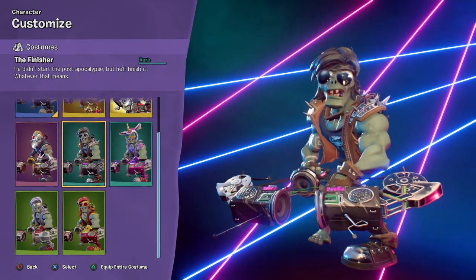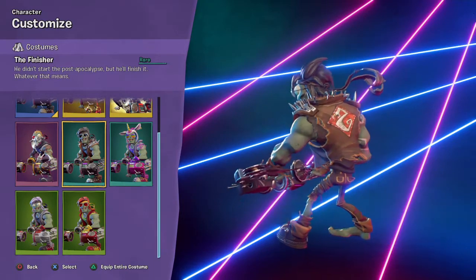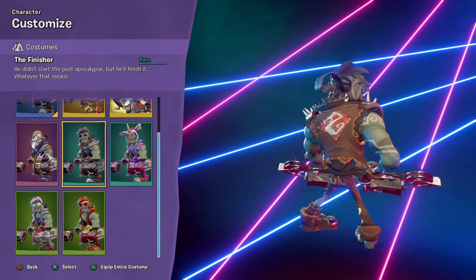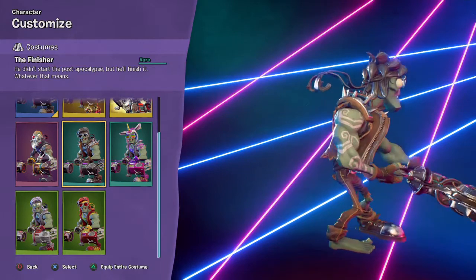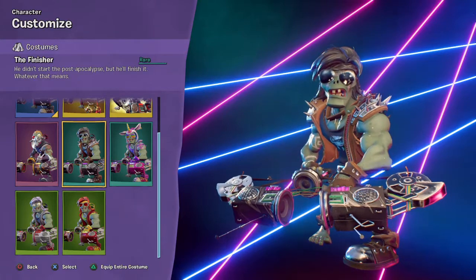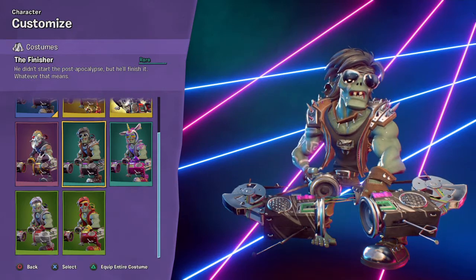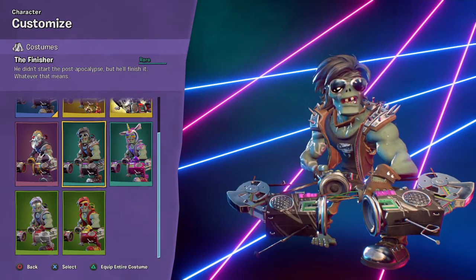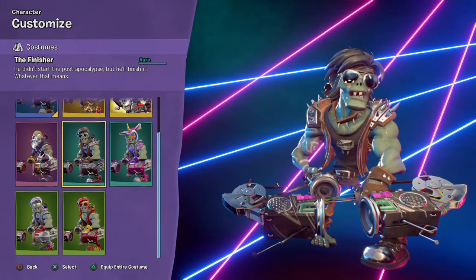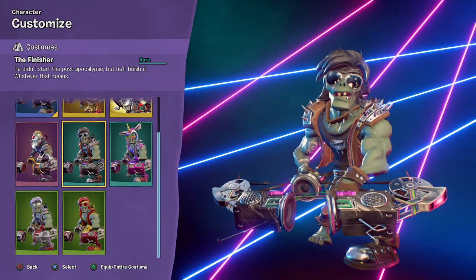Next up we have the Finisher. He didn't start the post-apocalypse, but he'll finish it — whatever that means. So this one's kind of like an Outland, desert-themed skin. I do kind of like it. It actually looks pretty good, especially with the glasses. And he's got spikes. You can see his abs.